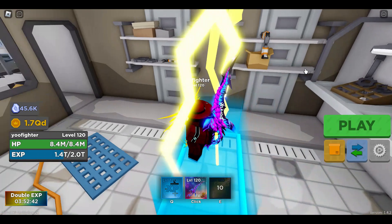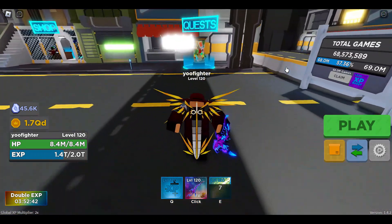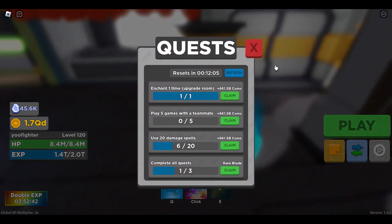To those not sure how to get shards, you can get shards from doing hardcore mode dungeon runs or from the daily login reward. Those shards can be used to enchant your weapon.